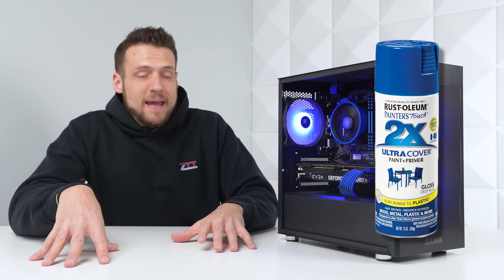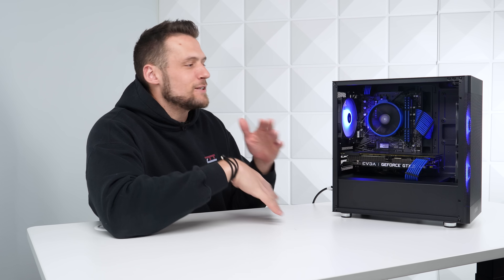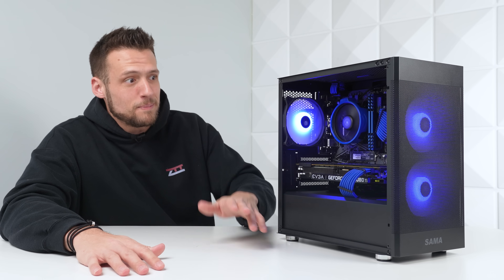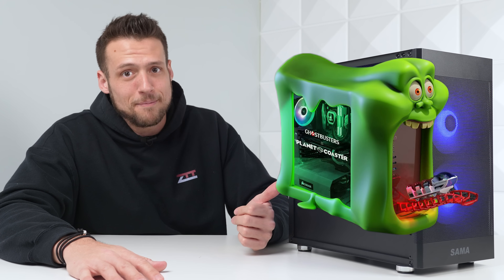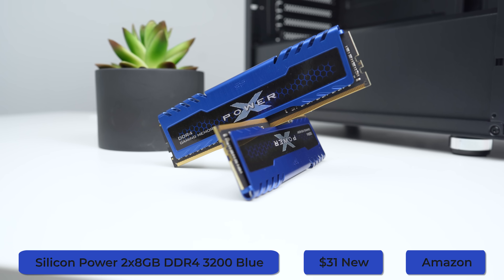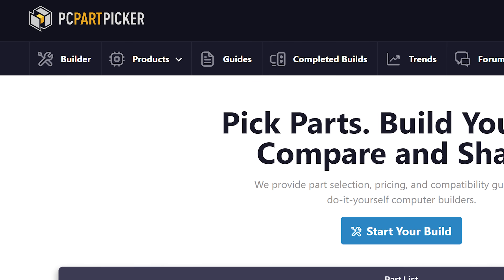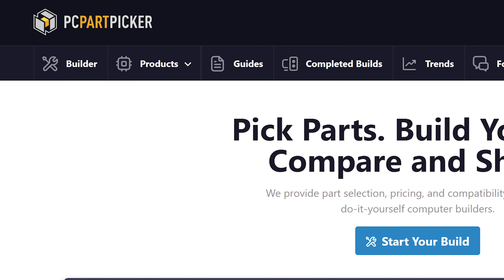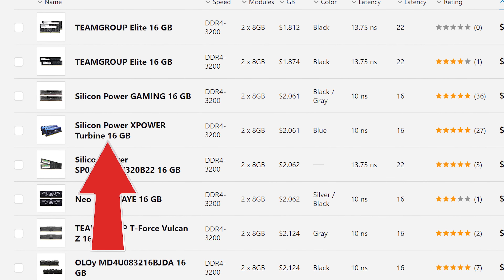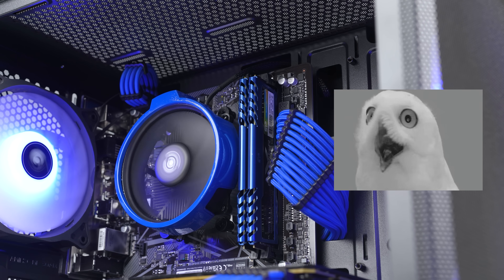Whenever I find a spray paint that matches perfectly with other components I always try to remember it, because if you accidentally mess up on shades of color you could potentially have a very ugly gaming PC. The other component I matched perfectly was the RAM — this is the Silicone Power 2x8GB DDR4 kit clocked at 3200MHz. If you've used PC Part Picker before, chances are you've seen this kit a lot because it's almost always the absolute cheapest kit available, and in any other build it would be pretty ugly but in our build it looks stunning.